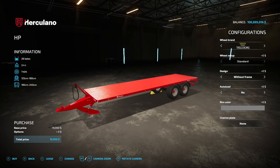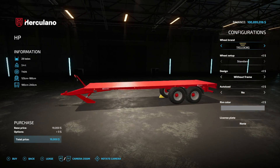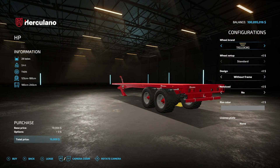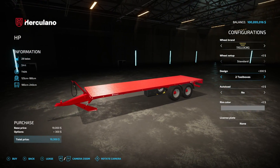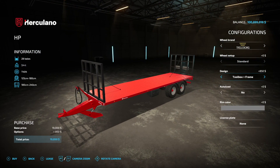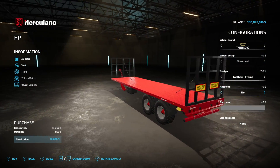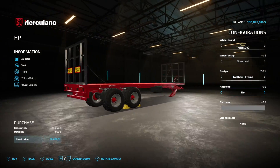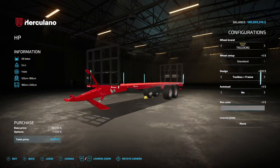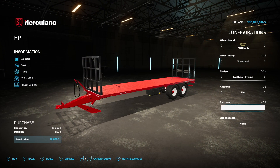Next is the Herculano HP Trailer, and yes, this does have auto-load for both round bales and square bales — all standard sizes minus the baby bales. It holds 28 bales, weighs 3.4 tons. Wheel options include BKT, Bridgestone, and Michelin. Design options include without frame, toolbox, and the 'in bits' version which is probably going to be the most popular. Auto-load yes or no — if you want straps, go with auto-load no. Supports 125, 150, and 180cm round bales and 180, 220, and 240cm square bales.